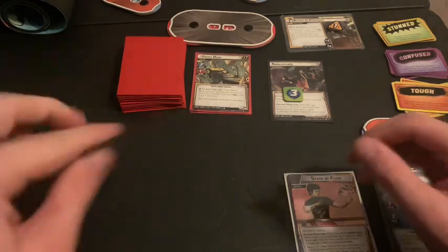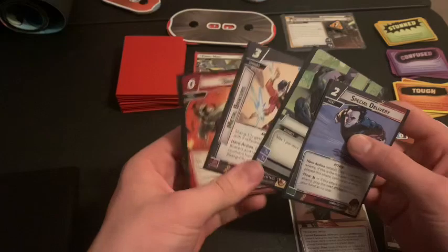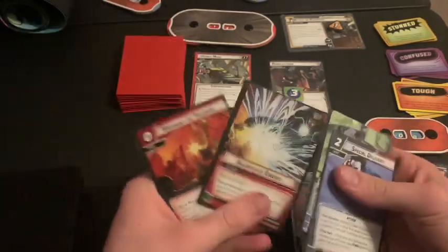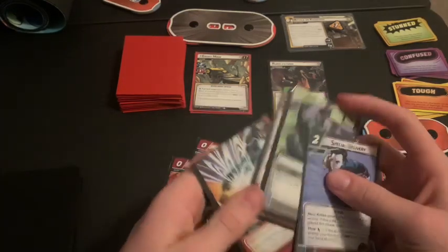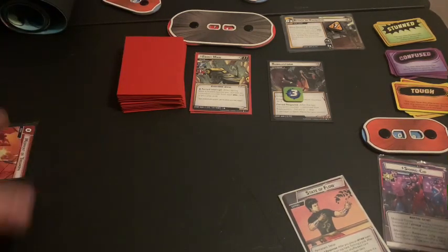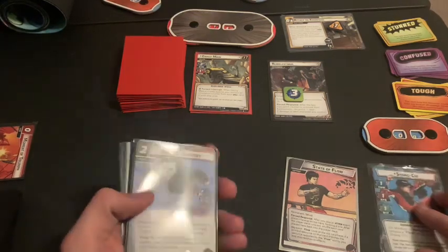It's our turn, so we draw our hand size of six starting in Alter Ego: Special Delivery, Genius, Metal Bracers, Bring It, Aggressive Energy, and Moment of Triumph. We don't need Moment of Triumph or Bring It, so we get rid of those two and draw into Chi Jabs and Dragon Strike. To start, we flip up to Hero form.